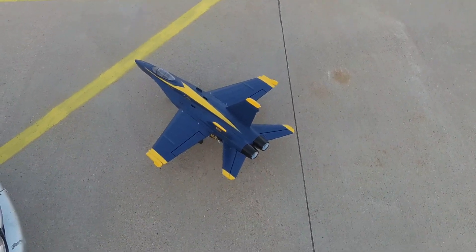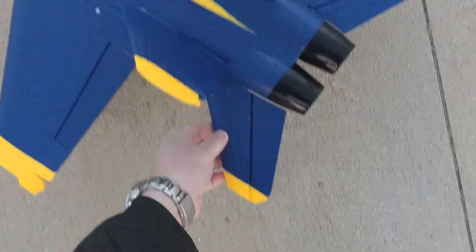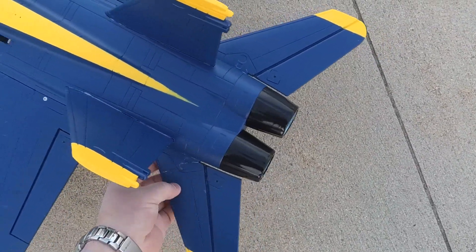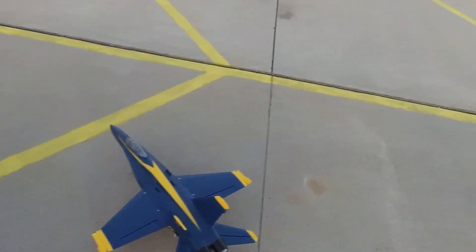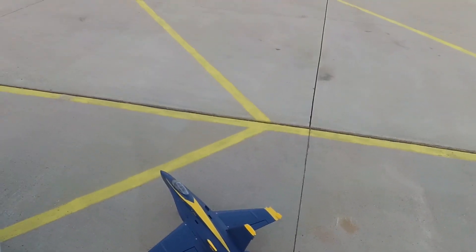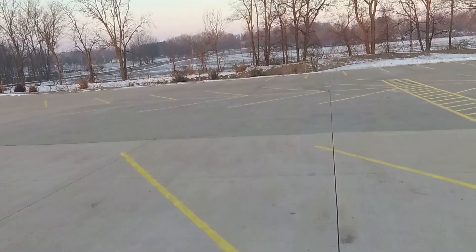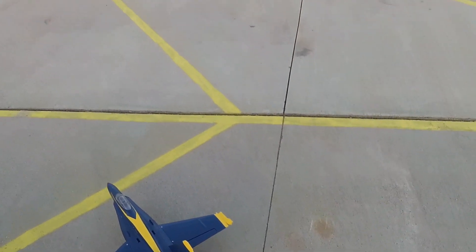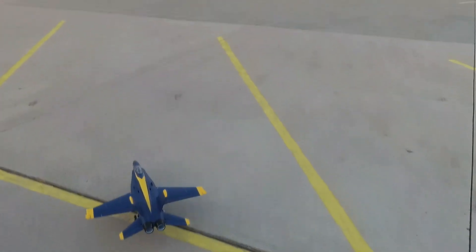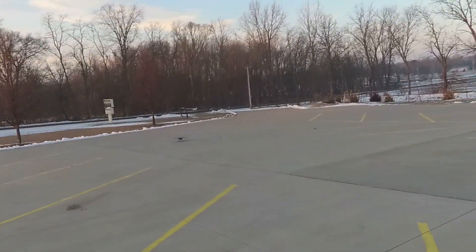F-18 time again. Apparently I managed to smash the tail - broke off one of the little wing things. I got it out of the car and decided to rip them both off since it looked stupid and was just in the way. Using a heavier battery, placed just a hair forward of all the way back. CG is probably around 69 maybe. It flies fine - the flying isn't the problem. I'm struggling with landing this thing, so we're going to spend some time trying to figure out how to land.